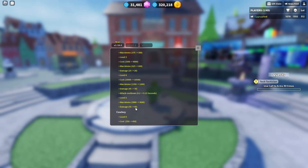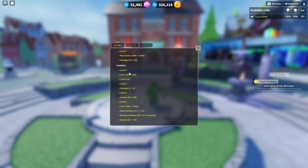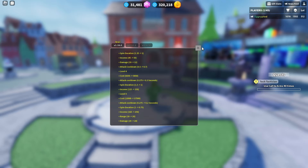Max ammo went down and damage as well for accelerator. Cowboy got buffed, so did Golem Cowboy — so both cowboys actually got buffed.